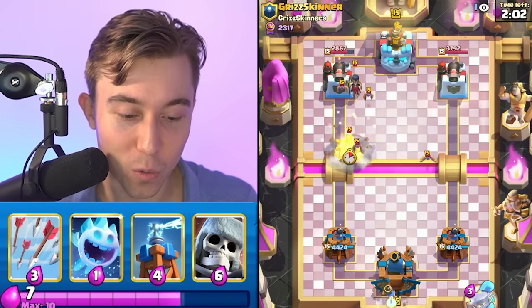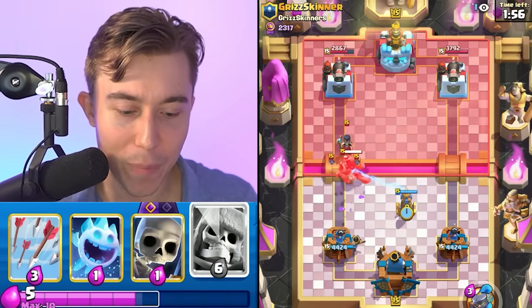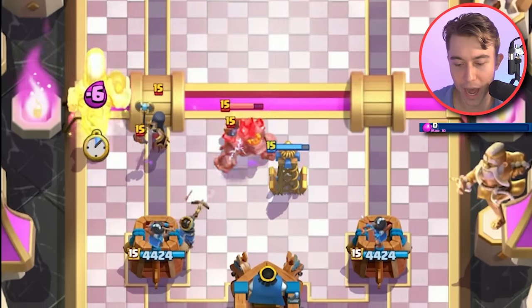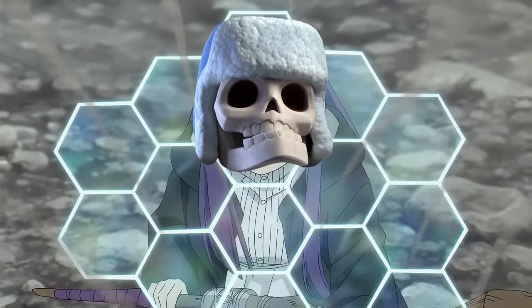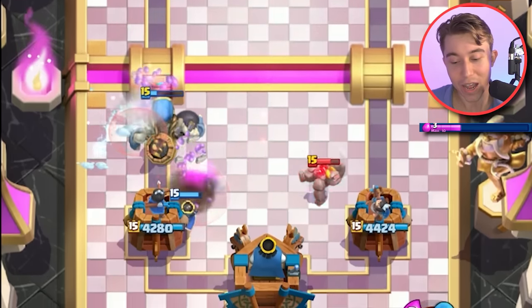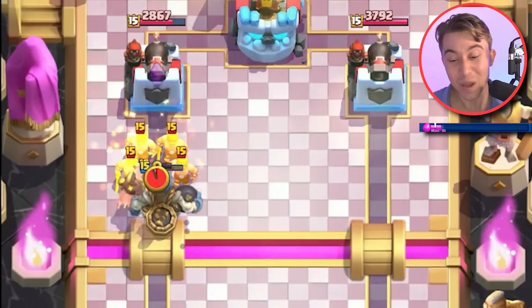We're going Little Prince in the back and we are going to get Golemed — which is totally fine because we can go for a Tesla and pull the Golem as far as possible. Hopefully we have the Bats countered by our Little Prince, and then we can go Giant Skeleton afterward a bit higher so we don't get hit by a Lightning or Fireball or Poison. Playing against a Golem deck is interesting — I have to give him a bit more respect. He's got Fireball — that's what I thought, I need to space out my stuff.